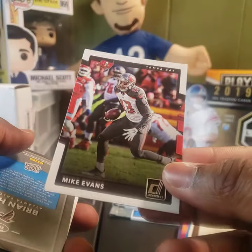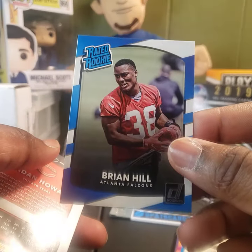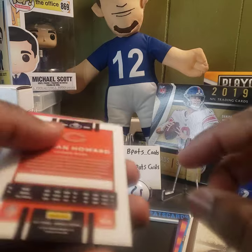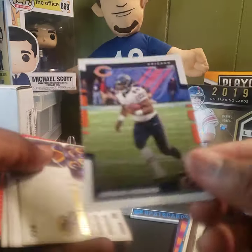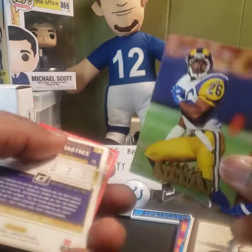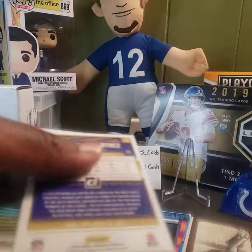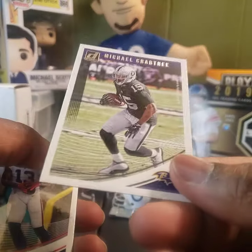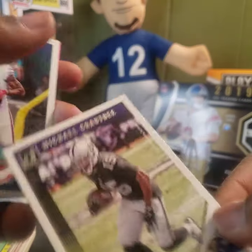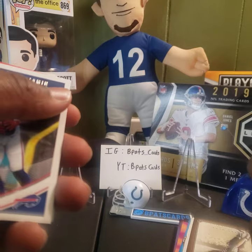Mike Evans for Tampa. Brian Hill Rated Rookie Card for the Falcons. Jordan Howard for the Bears — I think he just signed with Miami. Anthony Newman for the Rams. Michael Crabtree for the Ravens — even though he's wearing a Raiders uniform, it says he was signed by the Ravens on March 16th, 2018.